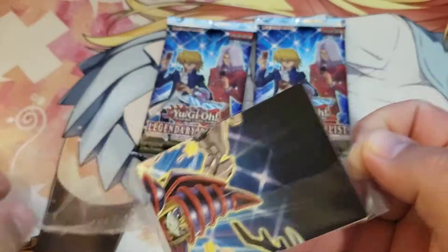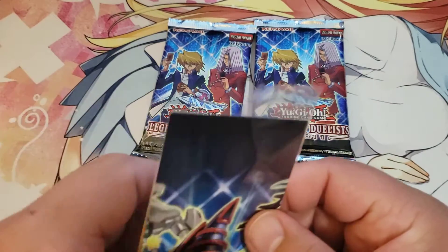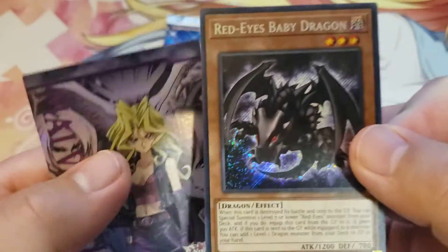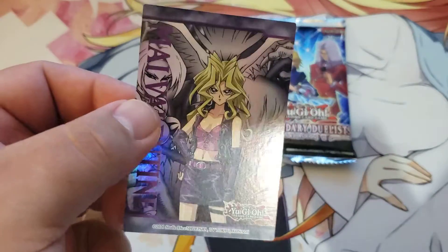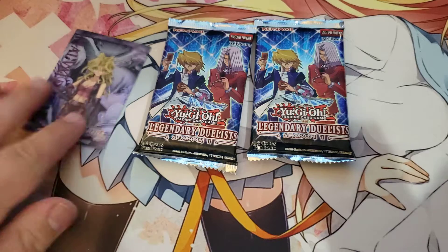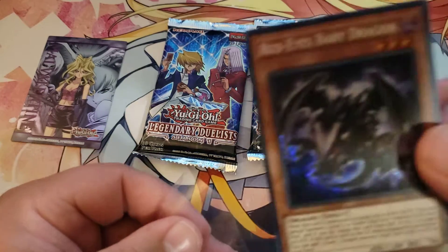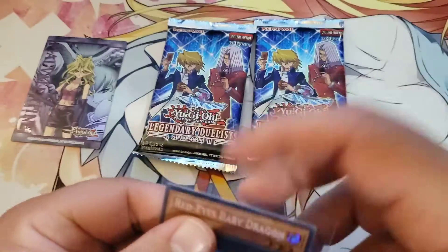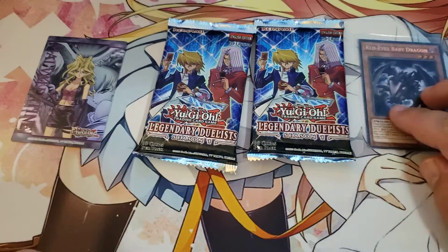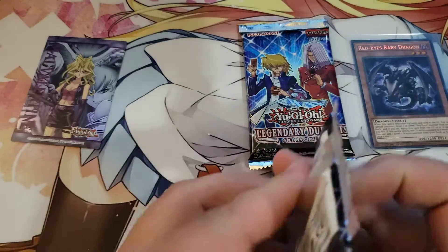That one is probably the more sought-after card you would say. Very nice. And we get a nice 'My Card Puzzle' on the back. Red Eyes Baby Dragon — very nice. All right, two packs, let's just jump right into it.